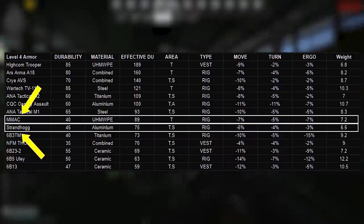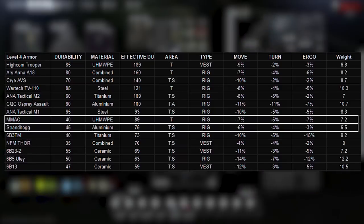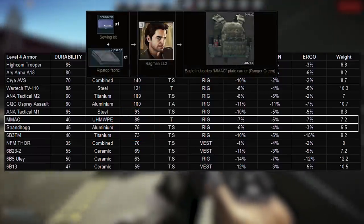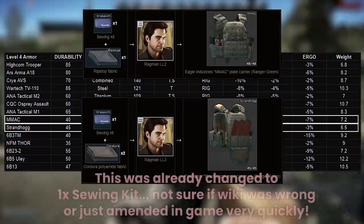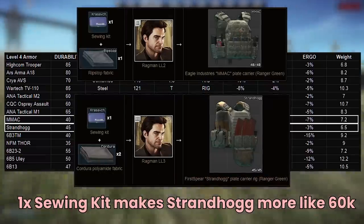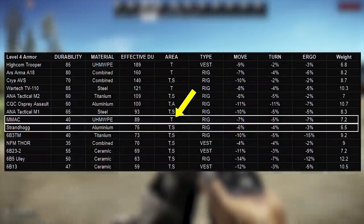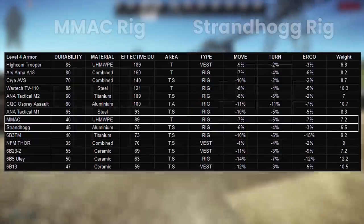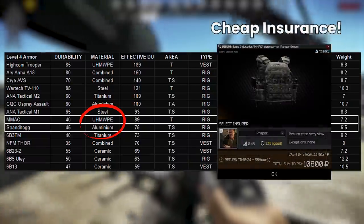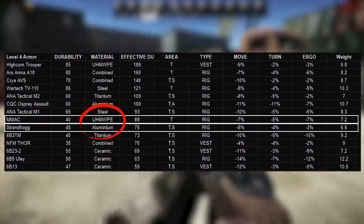Two new rigs were added during the Santa in Tarkov Christmas event in December 2021: the Eagle Industries MMAC plate carrier and the First Spear Strandhogg carrier. These are the next two in performance under the ANA rigs, with 89 and 75 effective durability respectively. The MMAC is better and barters from Ragman 2 with one sewing kit and a ripstop — at about 37k per sewing kit that makes the MMAC around 60k, which is really good. The Strandhogg is on Ragman 3 but requires four sewing kits and two kajura, making it around 170k — really bad. The MMAC only protects the thorax, but given the price it's a great pickup if you only have Ragman 2. The MMAC uses polymer so should repair super well and cheaply.